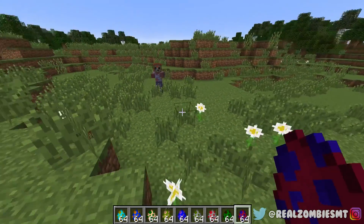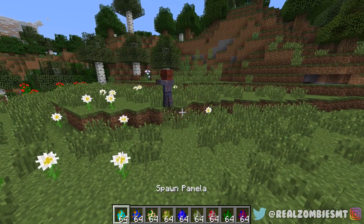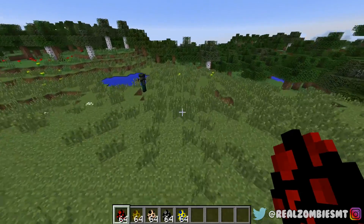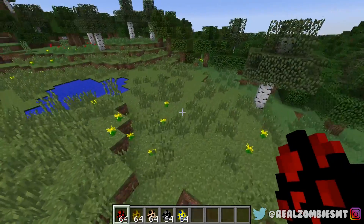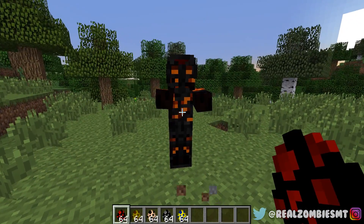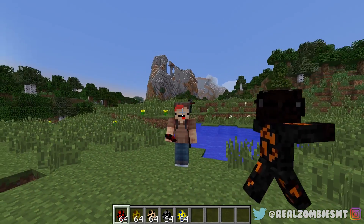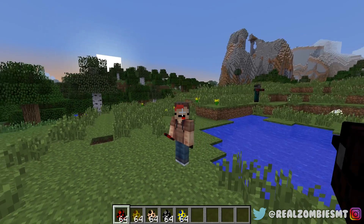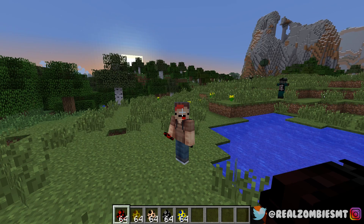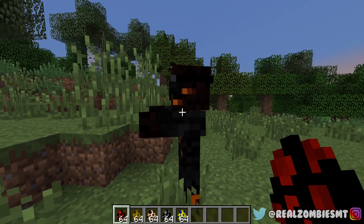Those were all the main Jasons. After this, these are pretty much all side Jasons from spin-offs and non-main movies. First up is Savini Jason, who is from Friday the 13th: The Game. I really like Savini Jason — his design is really cool and honestly kind of scary. Let me know in the comments if Savini Jason actually scares you.